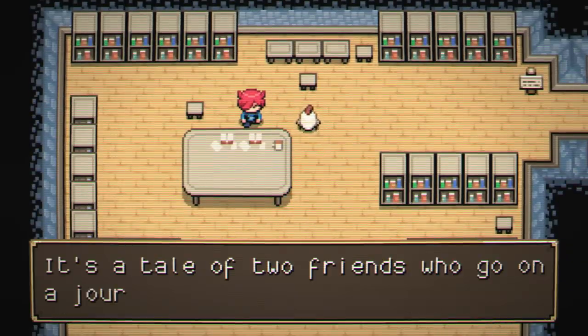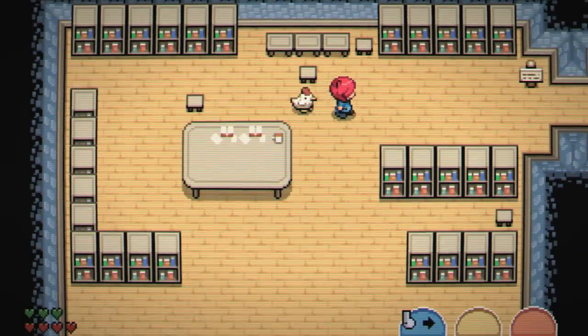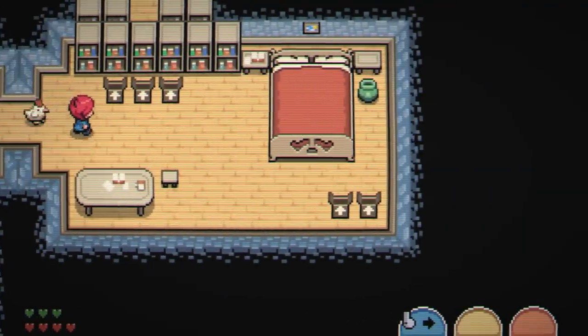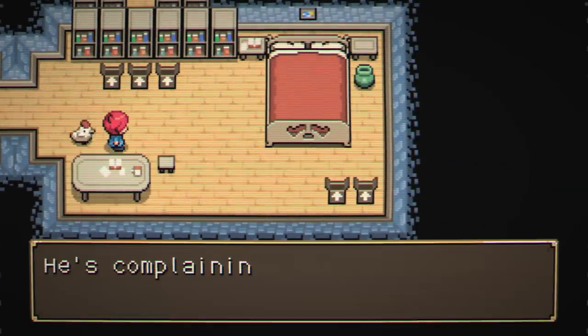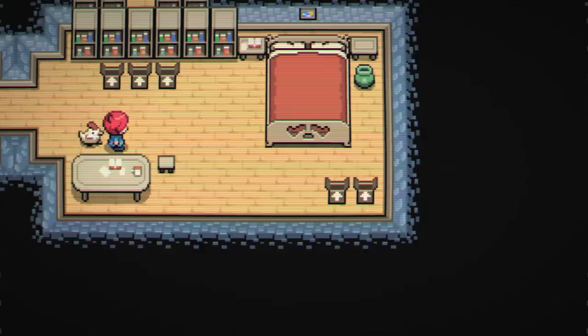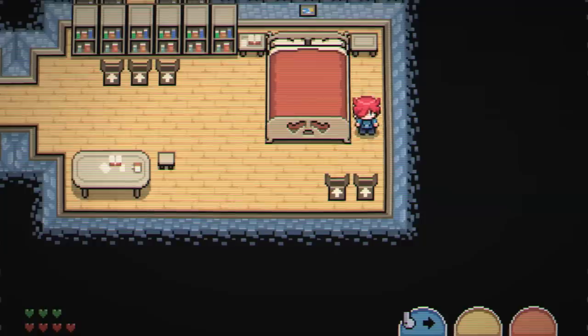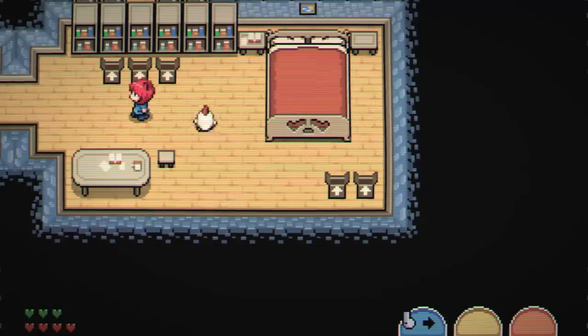It's a tale of two friends who go on a journey to defeat evil — the classic tale. Well, too bad — I'm getting in here. It's a letter to Paige from someone called Maxwell, complaining about a new lab assistant causing trouble. Curious what all these boxes do. I also broke her pottery, let's get out of here before she discovers it.